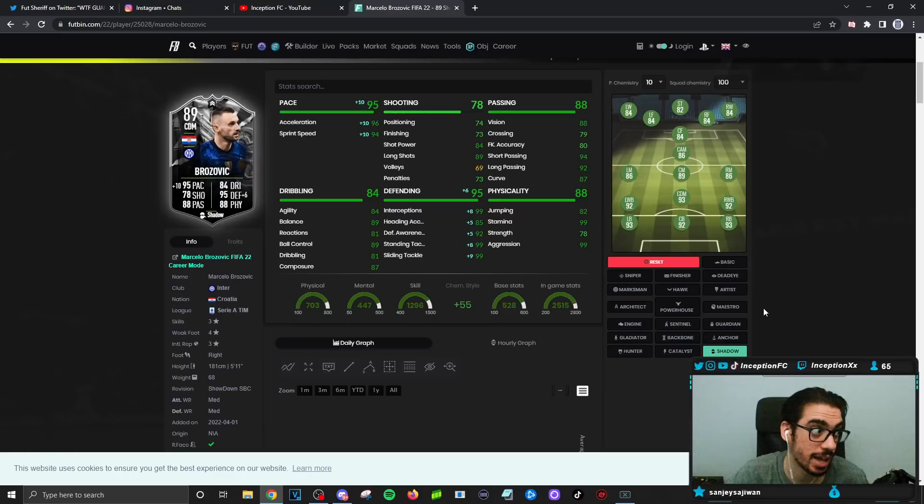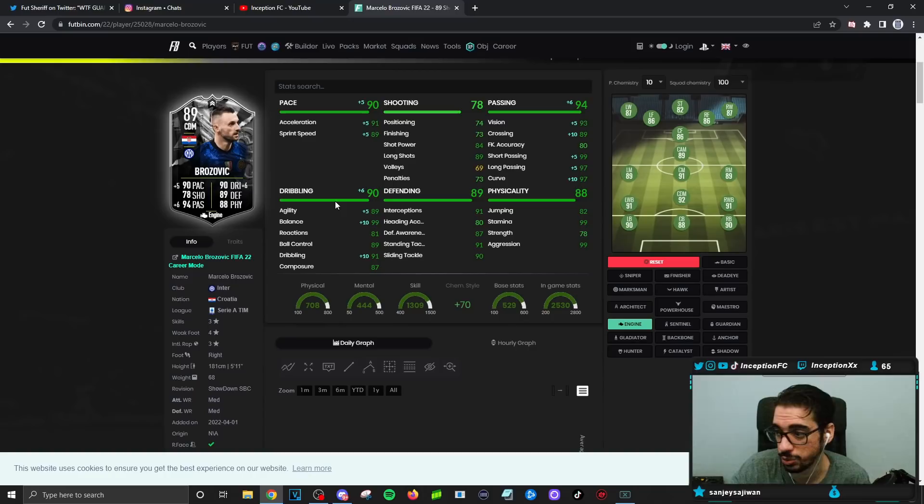For player traits, we have the dives into tackles trait, which is really big to have, and the finesse shot trait, which is okay because his shooting isn't necessarily the greatest. With midfielders in this game you want to improve them as much as possible in pace and defending, because shooting — if they do get into those positions — with a card like Brozovic you could totally give him the engine chemistry style if you really want to, depending on the boost they give him in the future.